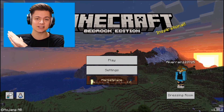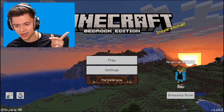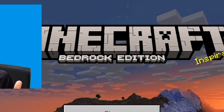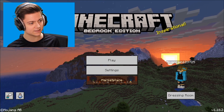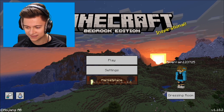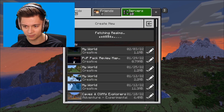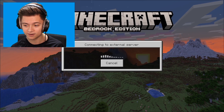So as you guys can see, the first change I notice is actually a brand new logo. It now says 'Minecraft Bedrock Edition' — before, if you guys recall, it just said 'Minecraft.' And it's actually a bit bigger too. Let me know what you guys think about that. Overall though, not really any other UI changes I'm seeing. Anyway, we're gonna go ahead and drop onto Hive right now.